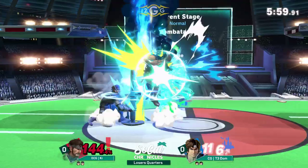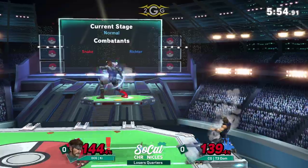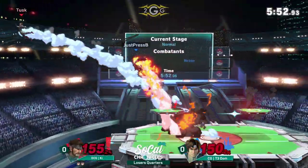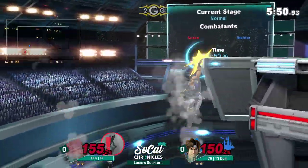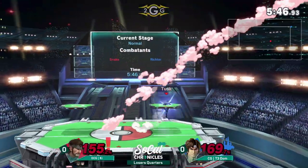It's a holy fire in hand — oh, no, reverse guard. Get that fire into up smash. C4 on the platform — going to be a little late on that explosion, but C4 back in the pocket. Cypher to the rescue.